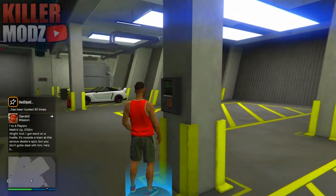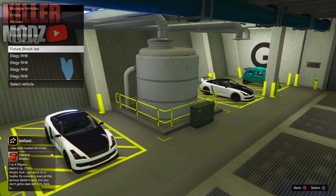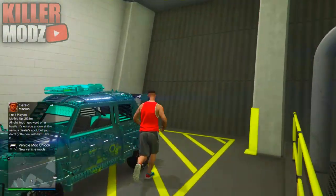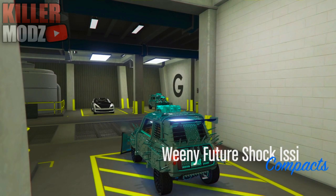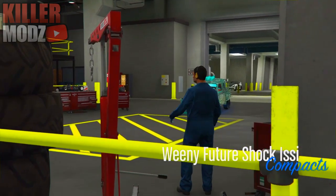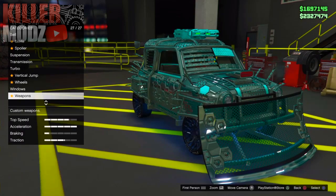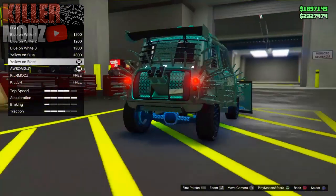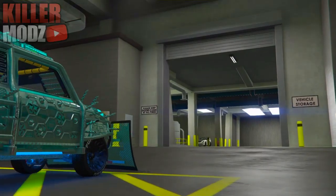You're free to rinse and repeat — not the van part, just the Elegies. Go to the blue circle, press right on the D-pad, and swap the Issi you see with the Elegy RH8. You'll now see three Issis on your list, meaning we've duplicated one of them — you can't see the extra Issi physically in the garage, but it's there in the list. Just keep doing this until you run out of Elegy spots. You can also do this on the second garages B1 and B2.